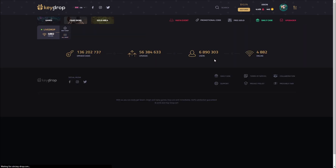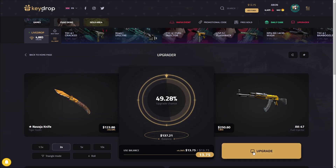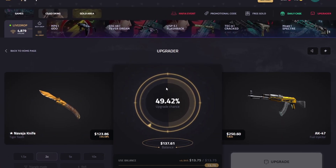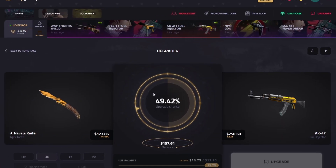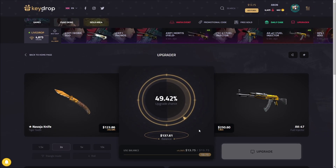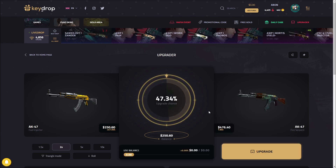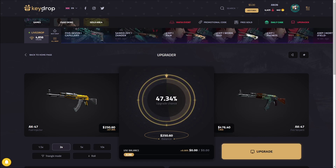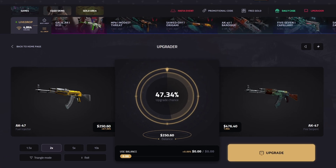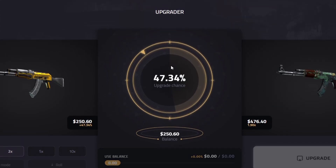We're gonna go to the upgrader and turn this into a million. 44% chance to hit this 8K Fuel Injector Factory New — we're just gonna let it go. 250 right off the rip — that's what I like to see. We're out of balance though so we're gonna have to do some smarter upgrades. Time to go for the Fire Serpent — this is our starting balance pretty much. Three two one, come on.